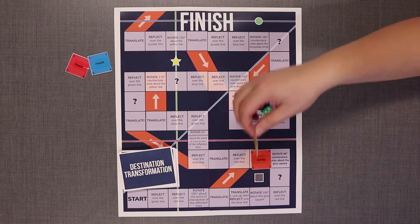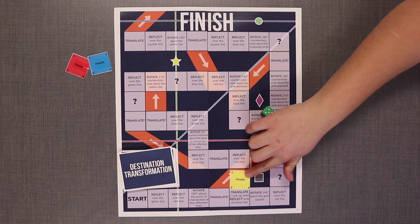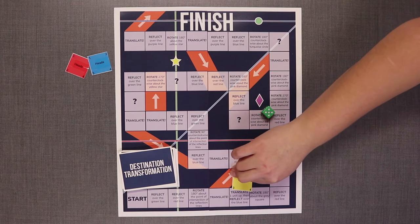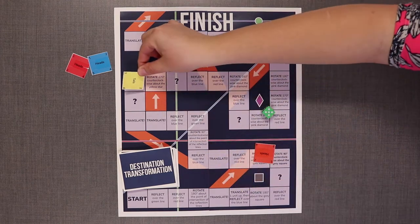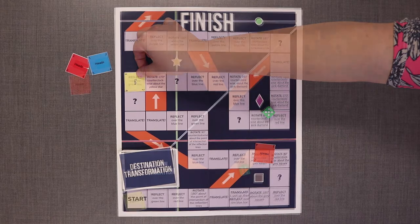If you land on a reflection space, it will specify which line to reflect over. For example, if I land on this reflection space, I will reflect over the blue line like this. Make sure to also flip your game piece as you reflect.